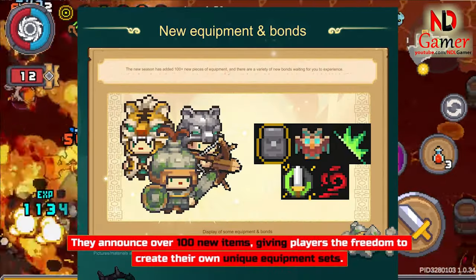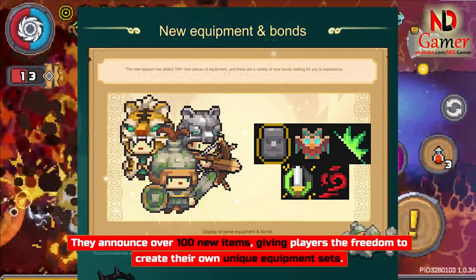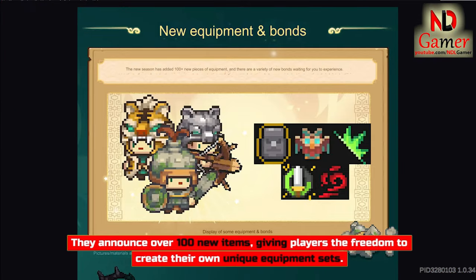They announced over 100 new items, giving players the freedom to create their own unique equipment sets.